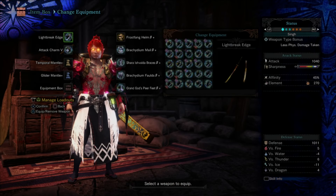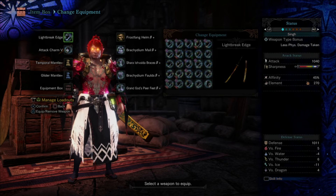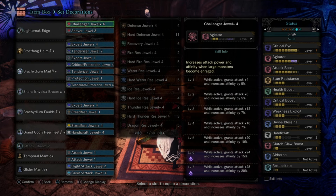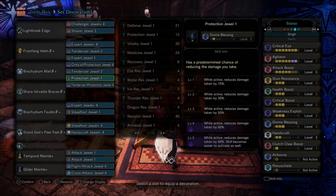Here is another variation of the same set. We're going to use the Shara Braces and the Grand God Pierce Feet. It's a very similar build that allows you to do slightly different things — for example, the Stun Res is slotted in, so you can take that out and use Miasma jewels if you're fighting a Black Veil Vaal Hazak. I have a Handicraft 4 in there, so if you don't have that you can use a mixed Handicraft jewel. This one has max Crit Eye, still has Handicraft, Divine Blessing, Stun Res, and your meta offense.